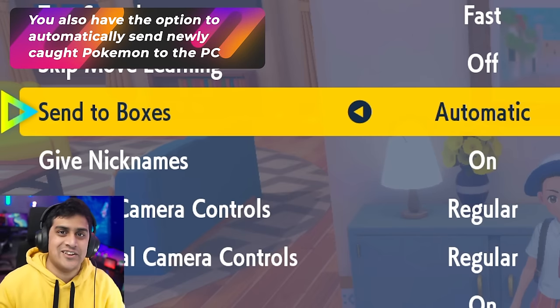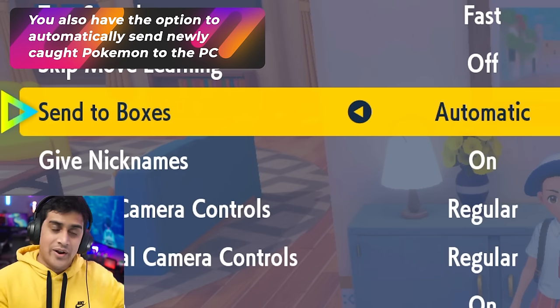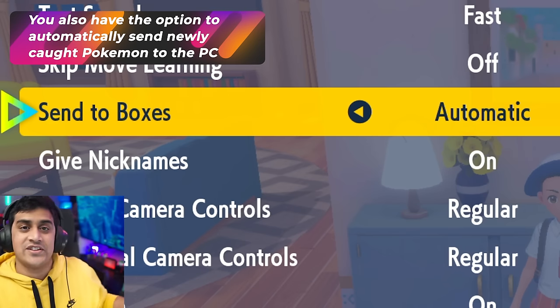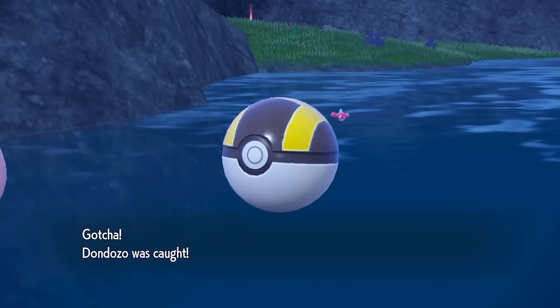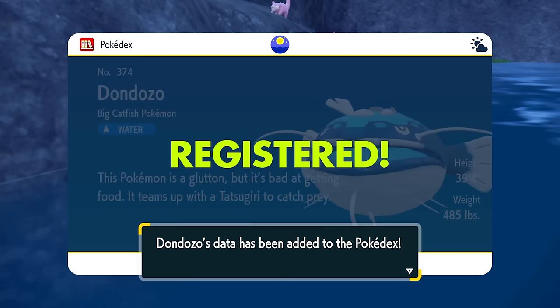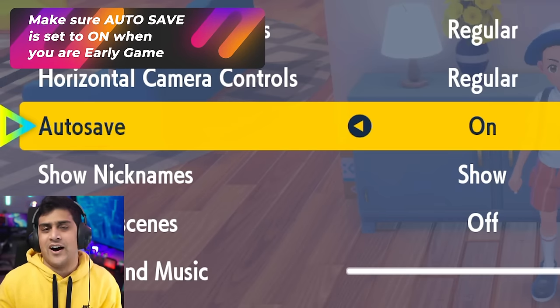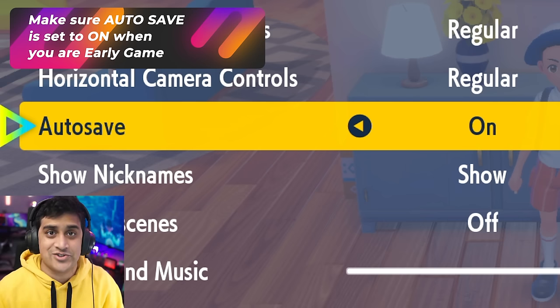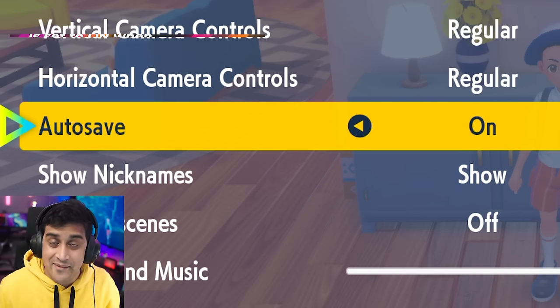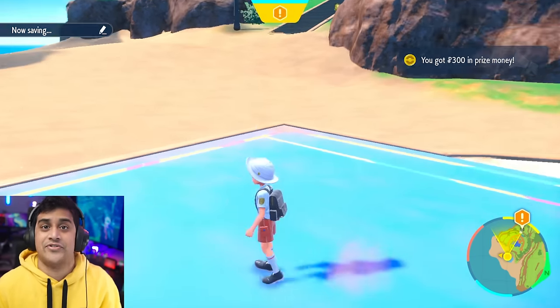When you have a full Pokemon party of six and you start to catch new Pokemon, the game will prompt you to decide if you want to add a Pokemon to your party or send it to the box. By selecting the box option, it'll allow you to send Pokemon automatically to the PC. Autosave is an option in the game — when starting, it's really good to leave it on in case you run into any glitches or bugs, since this game just came out.